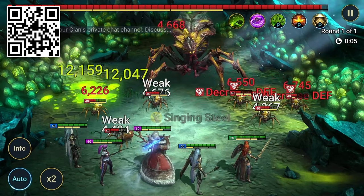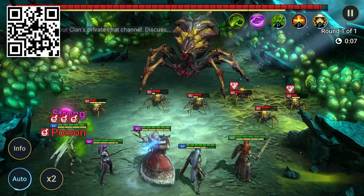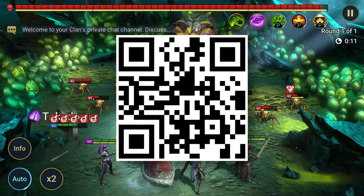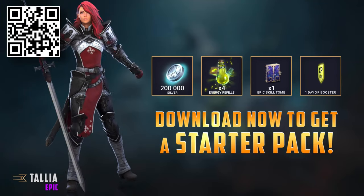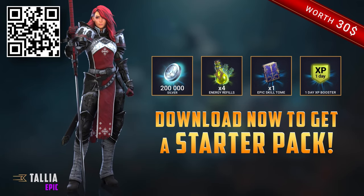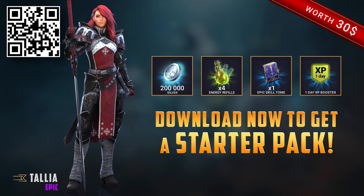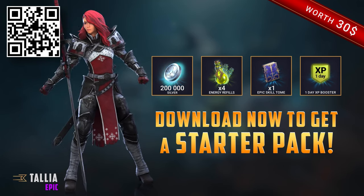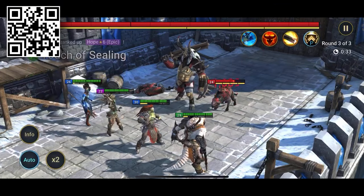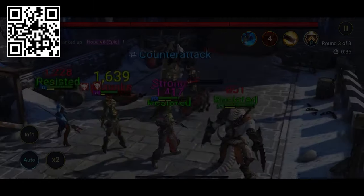If you've not started playing Raid, I highly suggest you get into it. Use my link in the description or scan the QR code on screen to get some pretty cool bonuses. You can get the epic champion Talia for completely free — she's from the Sacred Order faction, one of my favorites. You can also get some energy refills, skill tomes, XP boosts, et cetera, which are all going to really help you out, especially in the early game. Thank you very much Raid for sponsoring this video and we'll get back into the content.